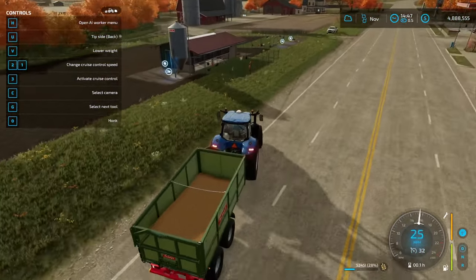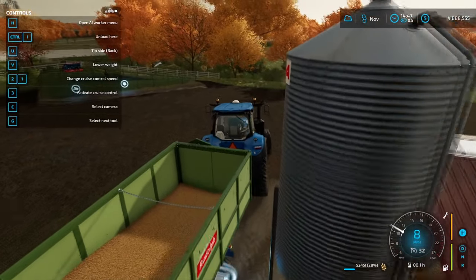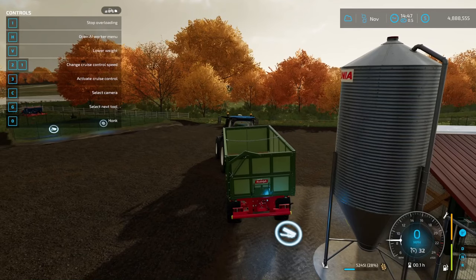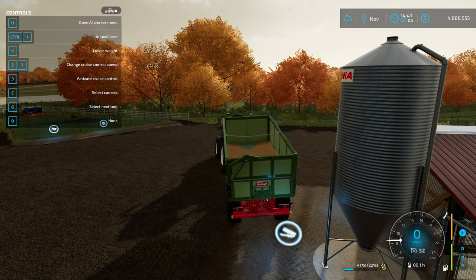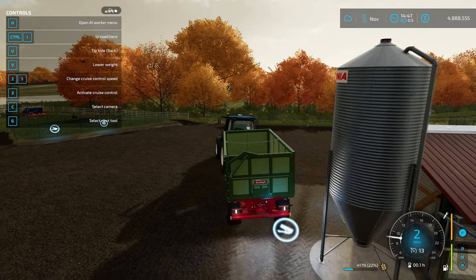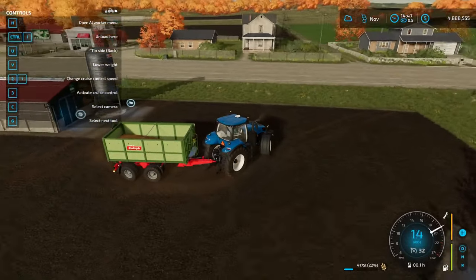To feed the chickens — I'll go to the bigger one now so you can see, but they're both the same — you just go up to the trailer icon and it'll say 'start overloading.' Hit I and it'll fill up. The large pasture takes 9,000 liters and the smaller one takes 750 liters, but once fully filled it'll last six days with the maximum number of chickens. That's just how this game has always worked.